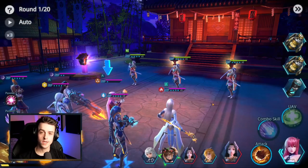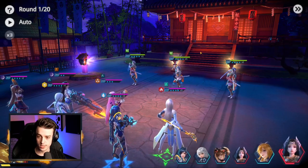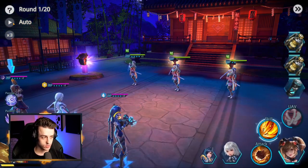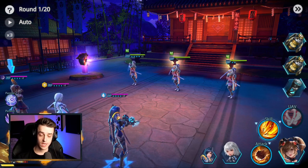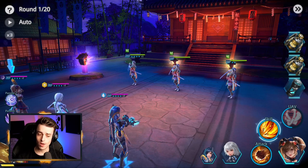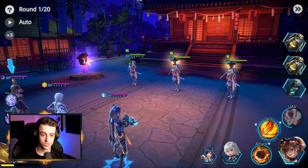Another key difference is that when you're fighting you have two different ways of playing. You can go in auto mode where all attacks are done automatically, or you can go in manual mode where you actually decide the attacks done by your team. For example, I could choose the active skill for Time Guardian because she has enough energy, but I don't have to — I can choose a basic attack instead, saving my energy for a better opportunity.